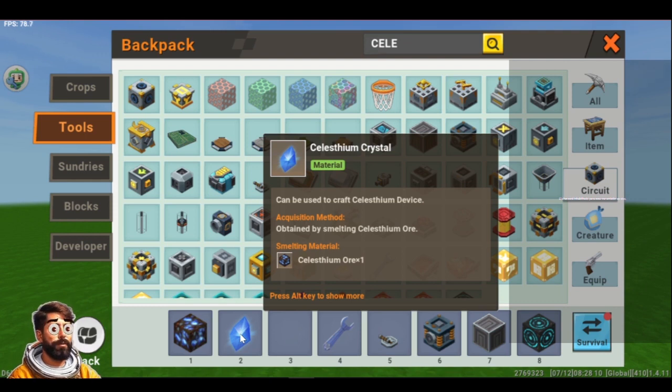Really important – the Celestium can be crafted. You can use a solvent for this. But also you can get the Celestium Crystals just by using your inventory in creative mode.